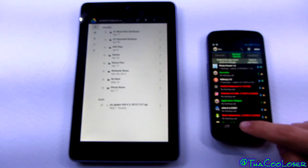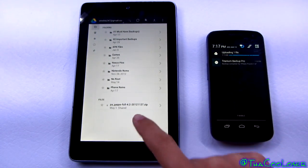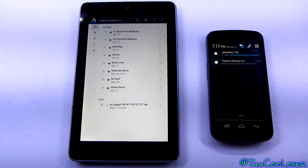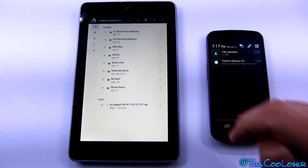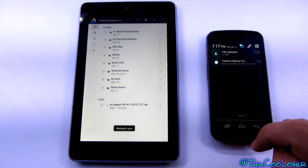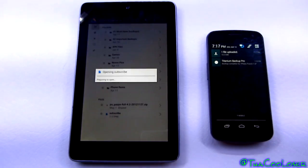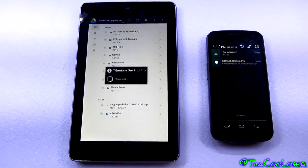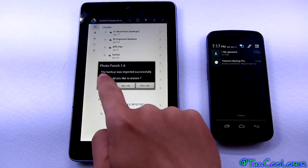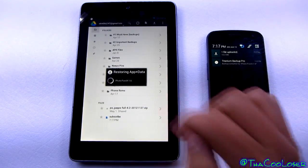You can press back and exit. Opening Drive on the tablet, you'll see nothing's happening yet because it's still uploading — one file uploaded. Let's sync it. Titanium Backup will do its thing — there it goes, now it's downloading. Titanium Backup Pro, app plus data, so it's going to make an exact copy of what I had on the phone onto my tablet.